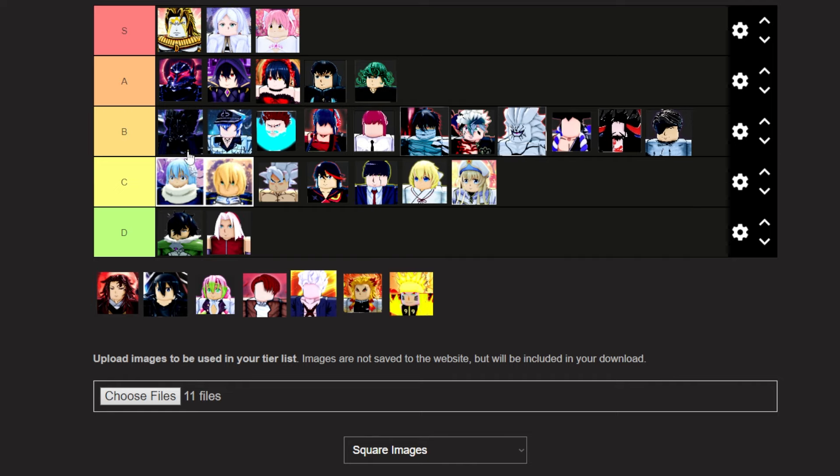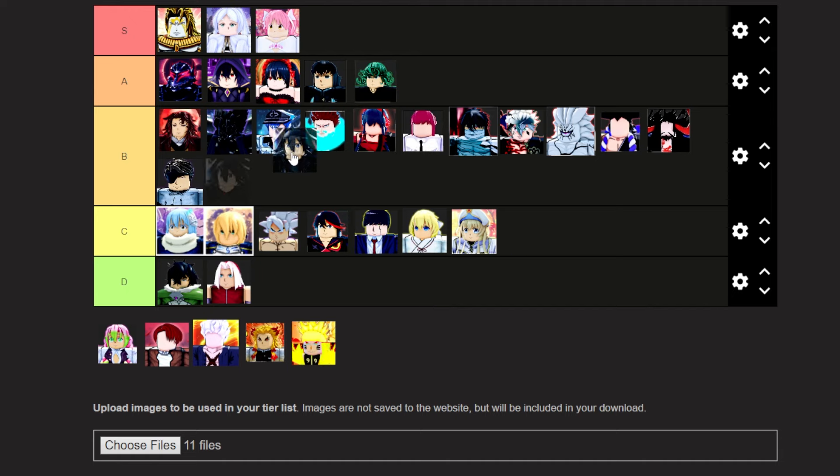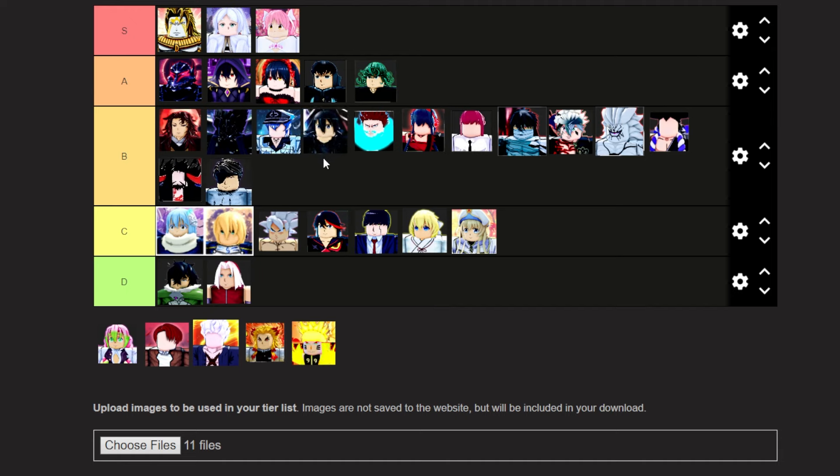Ezdeath is going in B tier, right next to Cosmic Garo. She gives the same effect as Cosmic Garo. In fact, Yurichi is also going in B tier, since all three of these give the same effect. Kirito is going below Ezdeath and above Endeavor, because he gives 15% boss damage for about 15 seconds, which overall is a pretty good assist buff. Not the best, not the worst.